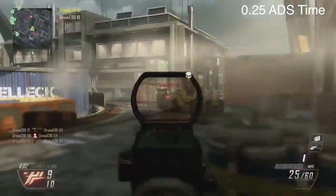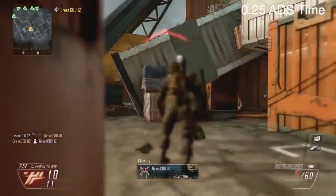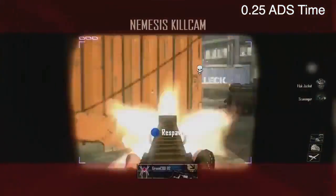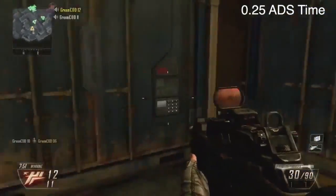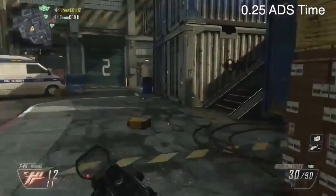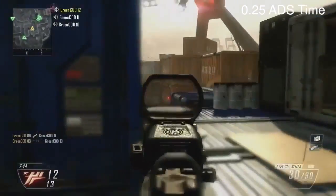The aim down sight time is a quarter of a second — 0.25 seconds — so that's actually reasonably quick. You shouldn't have any trouble aiming down your sight quickly if you're going around corners, or if someone surprises you and you've got to turn around, drop shot, and shoot them in the face. Bingo.